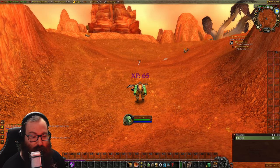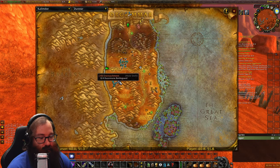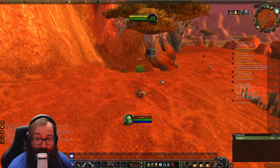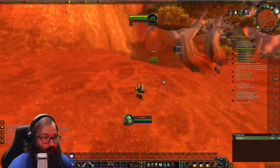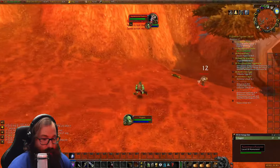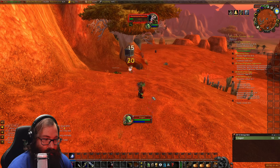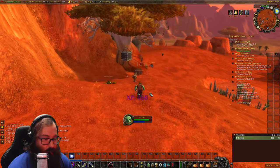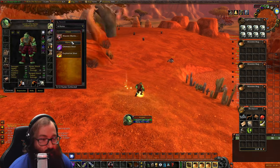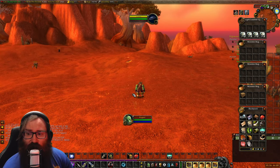For the next Hunter rune, Master Marksman, head just west of Razor Hill at roughly 40, 50 coordinates. You'll find a rustling bush. You must be at least level six and have learned Hunter's Mark. Use Hunter's Mark on the bush and it reveals a poacher — kill the poacher to get the rune. He shoots back with a gun but isn't too hard. Marksmanship is a great ability for leveling.